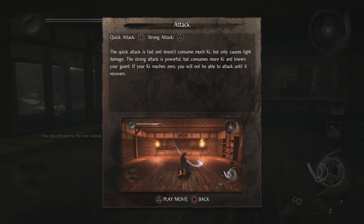Okay, attack — quick attack is square, strong attack is triangle. Quick attack is fast and doesn't consume much ki, which only causes light damage. The strong attack is powerful but consumes more ki and lowers your guard. If your ki reaches zero you will not be able to attack until it recovers.